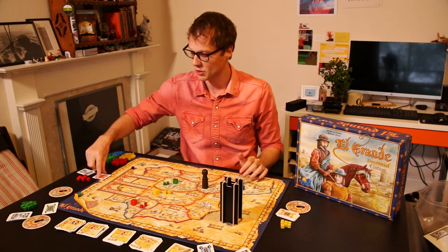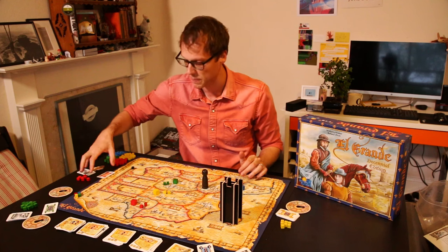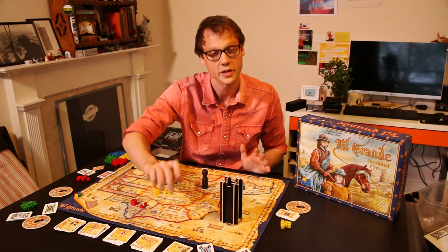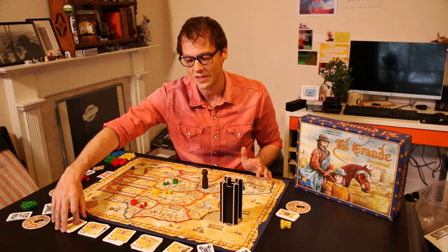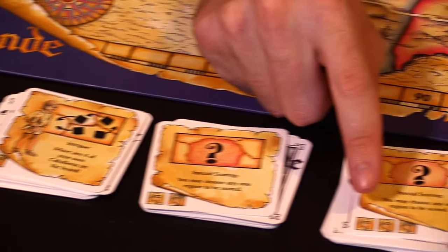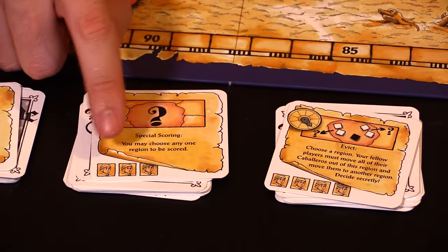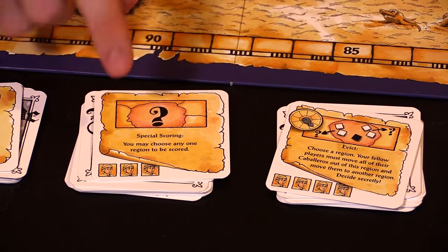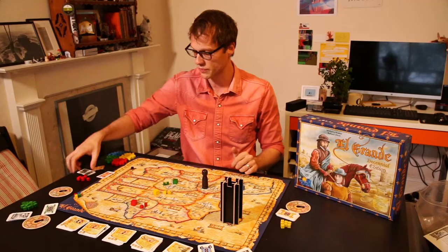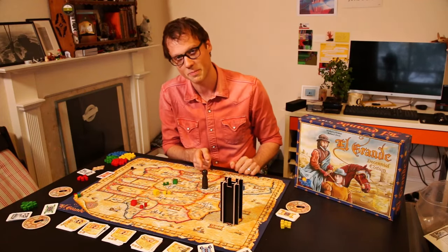Once you've all played your numbers, you've got your turn order for the round. The 12 is the highest, so the 12 player goes first. All that means is the red player gets to choose any of these five action cards. Every card in this deck has a different power, and they all also have sad dudes. The number of sad dudes — ranging from one to five — is in addition to the power written on the card, and indicates how many dudes you can move from your court onto the board.